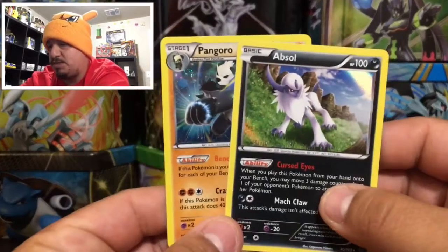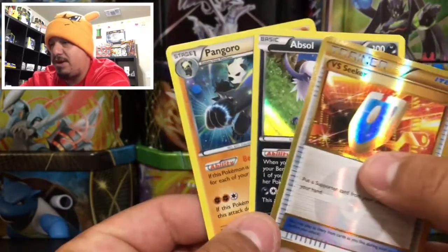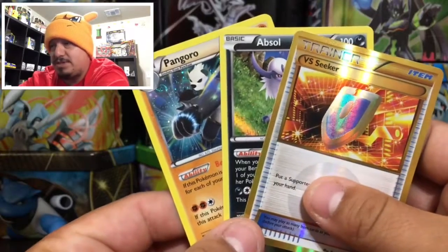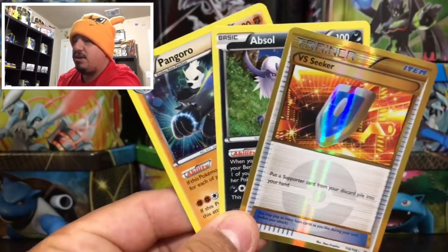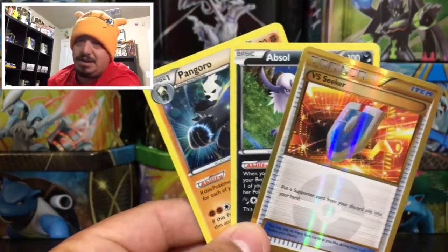Just to summarize today's pulls: we got the Pangoro from the blister pack, an absolute holographic rare from pack one, and the big pull of the day — the Versus Seeker secret rare gold card. That is awesome! I really hope you guys enjoyed today's video. Don't forget to leave a thumbs up, subscribe, and hit that bell. I'll catch you guys in tomorrow's video — thank you for watching, and you guys have yourselves a great day!